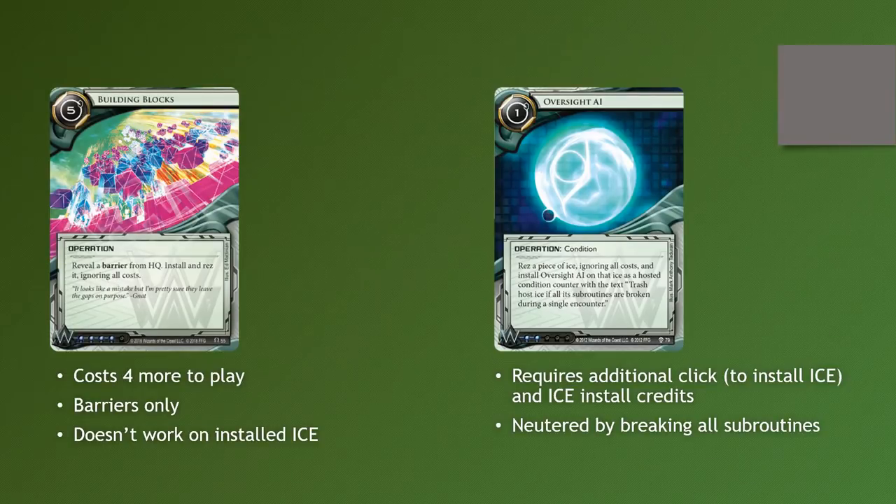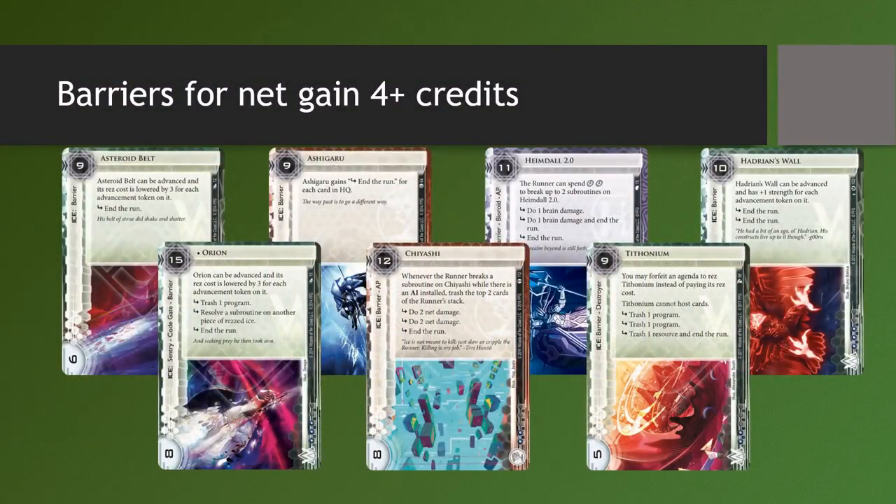Because once the runner sets up, they will challenge your Oversighted ice every time you choose to play it, meaning you're not only going to lose the money you might gain from resing your ice and bouncing it back with Blue Sun — you are also going to lose that ice itself, which are very big losses. It's important to note that Building Blocks does not work on already installed ice; the ice has to be in your HQ and has to be a barrier. So which barriers allow you to gain money with Building Blocks? Since it costs 5, for a respectable payout we want it to pay out at least as much as a Hedge Fund, so we are looking at ice with a rez cost of 9 credits or more.